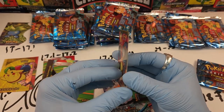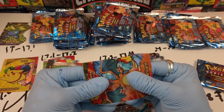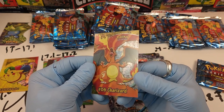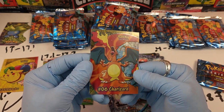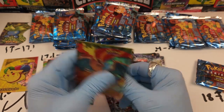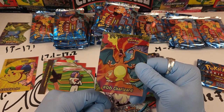Charizard stuck to Starmie — you can't even get it off. It's a plastic card, it's not even going to want to come off. I'm just going to sell it like that. It's fully fused together. I don't know what to do — this breaks my heart. This is one of the rarest cards in the set, this is a money card.